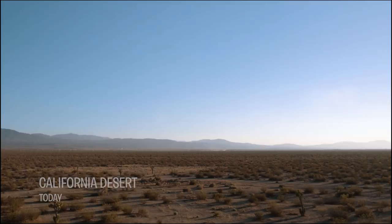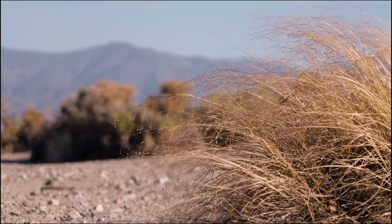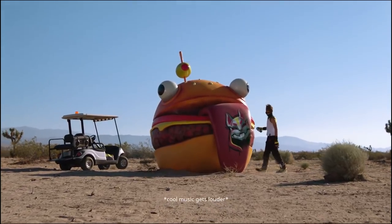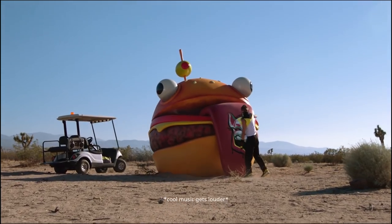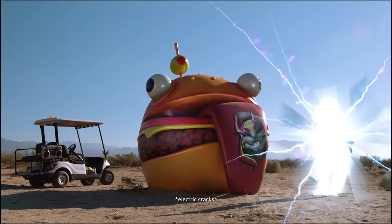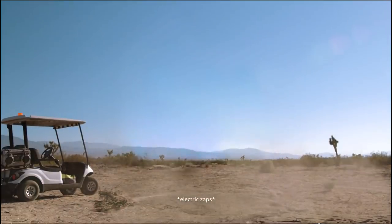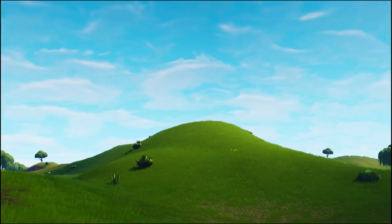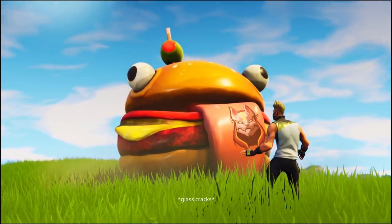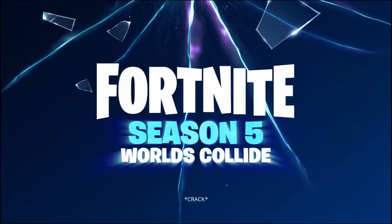Der Burger disappeared as well — very interesting start of the season. We're in the California desert today, and actually this is really in the California desert. There is Der Burger and a car stuck out there. There have been agents guarding it for a while. This guy is spray painting on its tongue. There's a golf cart — really, really neat. He starts to get zapped, electric cracks, the spray paint stays behind, and he gets teleported into the game, because the theme is 'worlds collide' — real things happen in-game and in-game things happen in the real world.